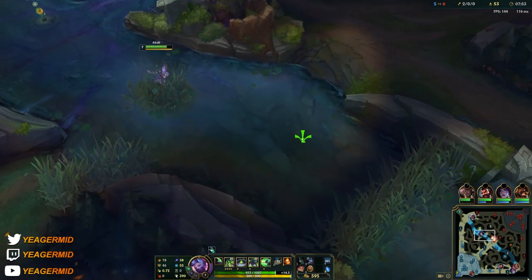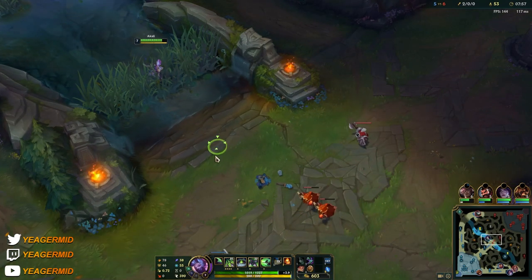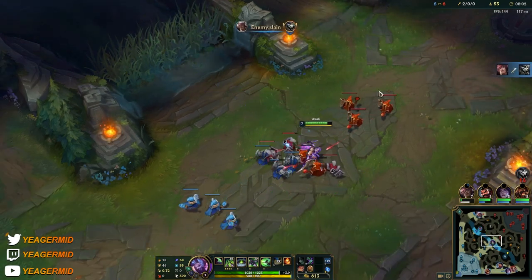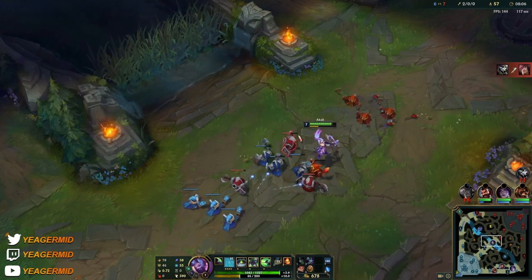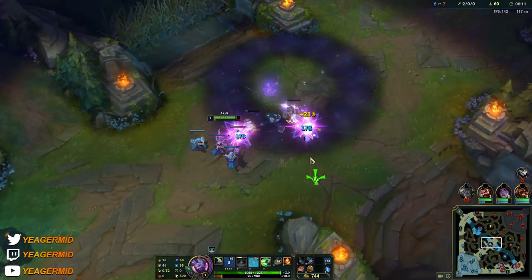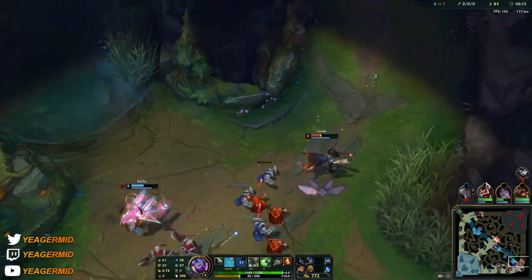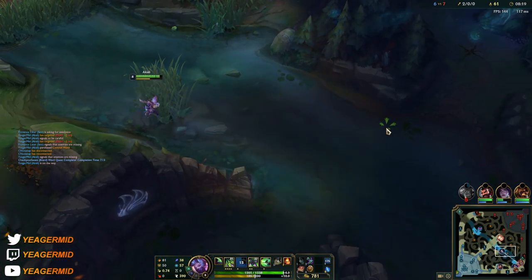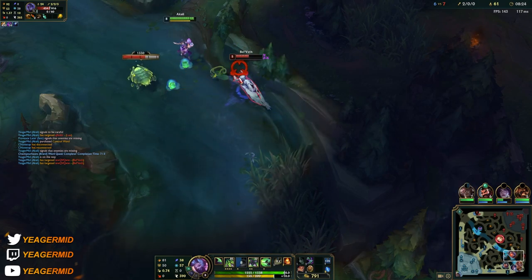Akali is a champion that goes in and out. When going all in, you don't just use everything at once because all of your damage is delayed. First you use your abilities, then you need to walk out to pick up the empowered auto attack, and then your ultimate also has a delay. So it is a champion that constantly goes in and out of fights, despite being an assassin. That is also why we have Conqueror, because that helps with the all in.